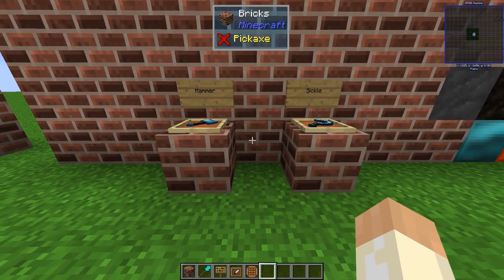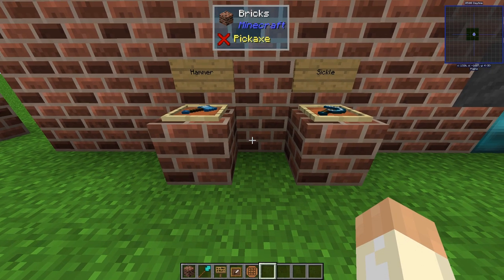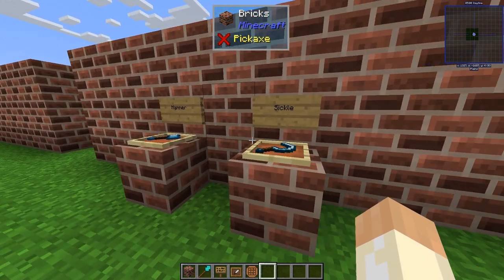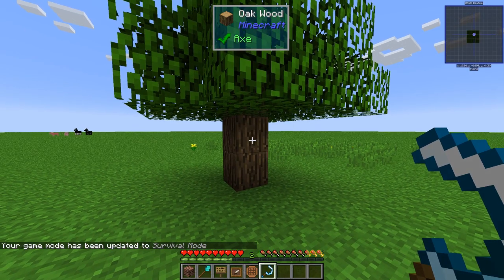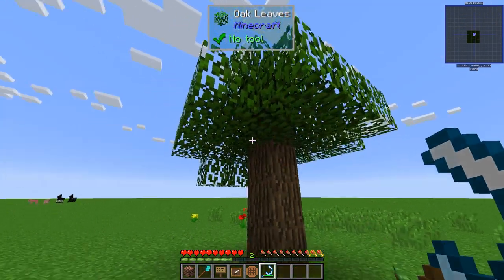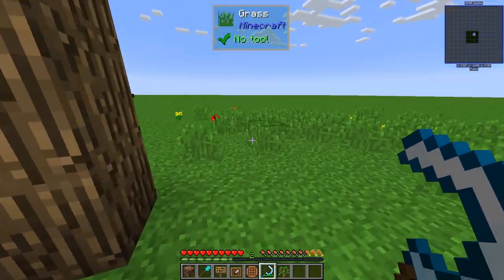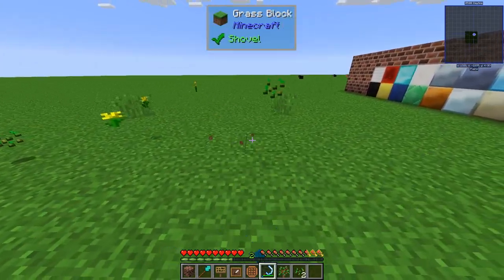However, there are two new items added that are not in vanilla. First, it's the sickle. In survival you can chop off lots of vegetation with a single strike, like the grass on the floor or on the ground. The different materials work better or worse accordingly.